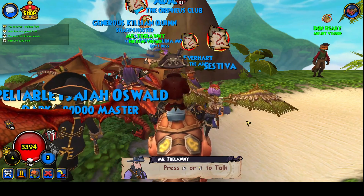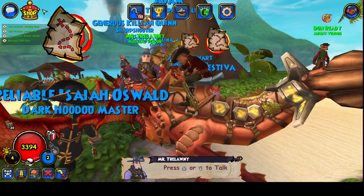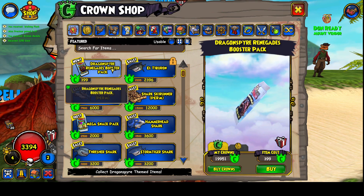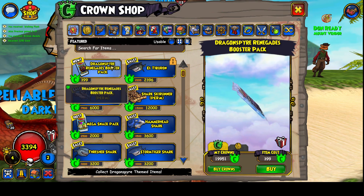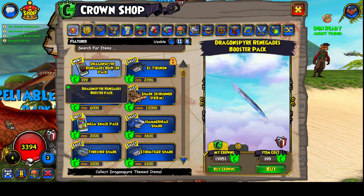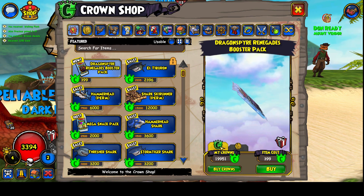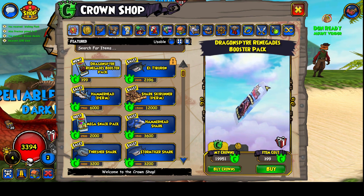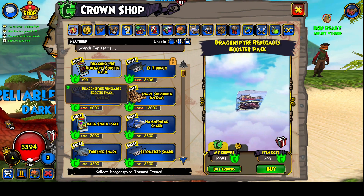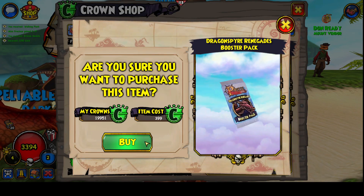Hey guys, this is Balk here and on Pirate 101 we got a new pack called Dragon Spire. We'll open a few of these up — it came out today. I'm gonna open a couple, I don't know what I'm gonna get but hopefully something good. I heard it has companions on the website, so let's see.